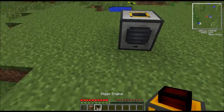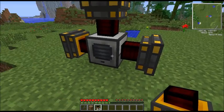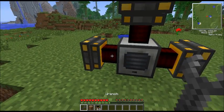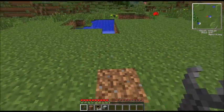Wrenches are very useful. If you have machines set up, you can hold down left shift and right-click with the wrench. You can grab everything.